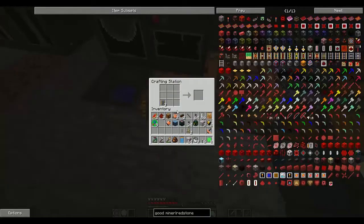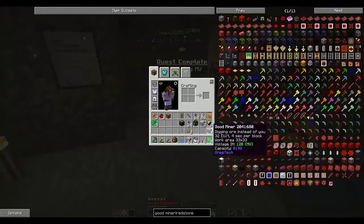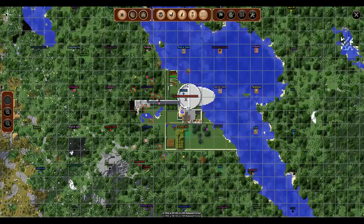Now I have the sensor I need along with the two pistons, the electric motor, the MV machine hull, the two wires, and the two circuits. And there is my Good Miner, which is very nice. As it says, it works in a 33 by 33 area. I'll stick it in a corner and it'll roughly mine out two chunks on the map. It's not quite as good as sticking it in the middle of a three by three to catch the entire ore vein, but I'll take two by two over these one by ones where I'd have to move it nine times to get an entire vein.